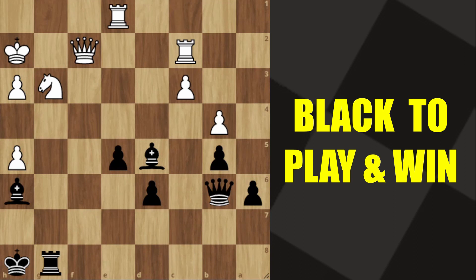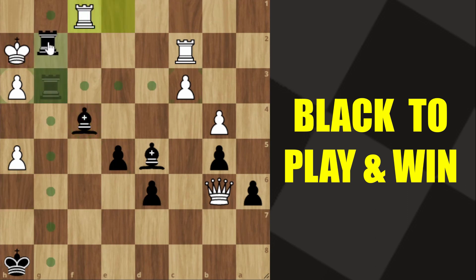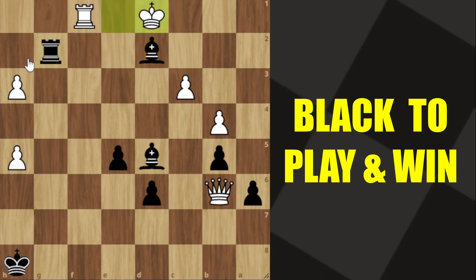Black has a tactical blow here — can you spot it? The best move is rook into g3. Our queen is hanging; let him take the queen. Here we play bishop to f4, setting a very strong mating net. If he tries to take our bishop, we give a check and this is a forced mate. After the king moves back, we get rook to g5. The two bishops are strong; he has to sacrifice material, then we keep giving checks — check, check, and checkmate.